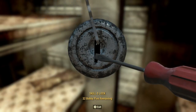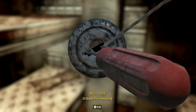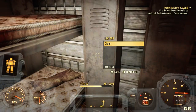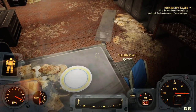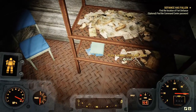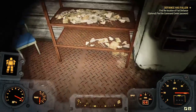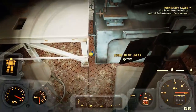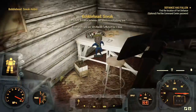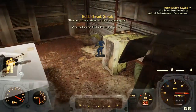In one of the lockers that has a zero lockpicking skill, you will find a key to a storage container located on the other side of the compound. It doesn't go to the gate in the building when you first walk in — it's to an actual container. As you can see, I'm finding bobbleheads and plans as I look around in here.